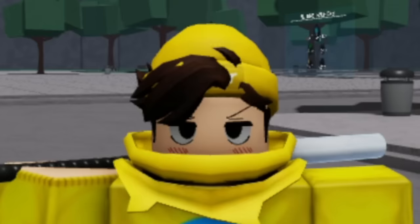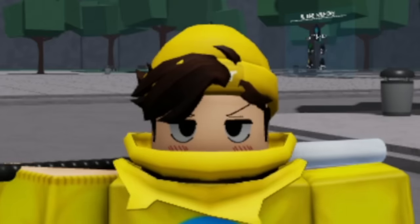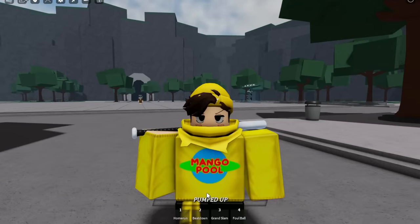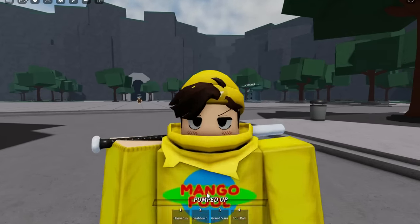I cannot wait to test those moves out. They added wall combos to the game, which can be performed by dashing forward after a full M1 combo up against a wall. I'm not sure how that's going to work but we'll test it out. They've also added spawn animations — I did see a spawn animation when I first loaded into the game, which is really cool.